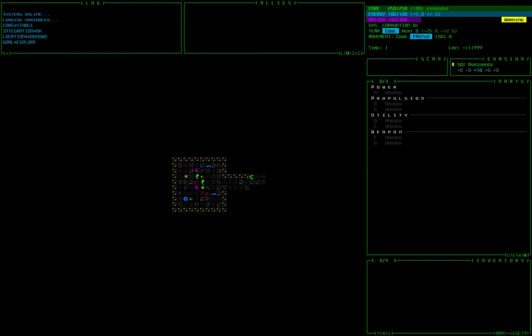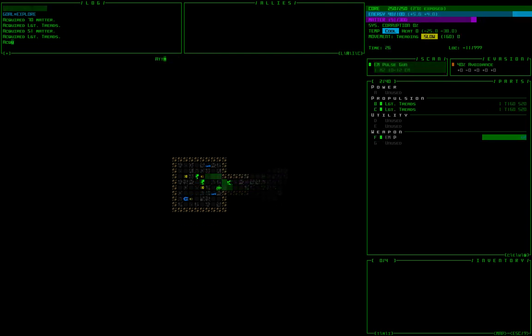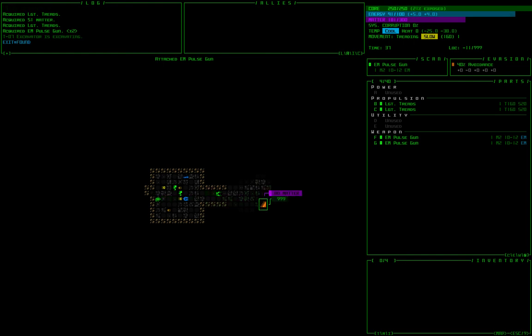So without further ado, let's get into it. I'm moving around with the number pad, and I usually start off with treads — you can start with legs as well. The support on treads is a little bit better. Up here in the corner you can see that the speed I'm moving at is 160, and I'm treading. The baseline unit of time is about 100, so I'm moving a little bit slower at 160. Legs will move at 120, and wheels you generally want to stay away from.